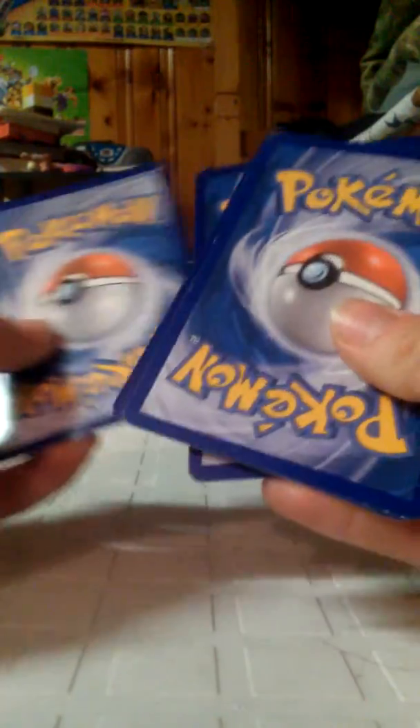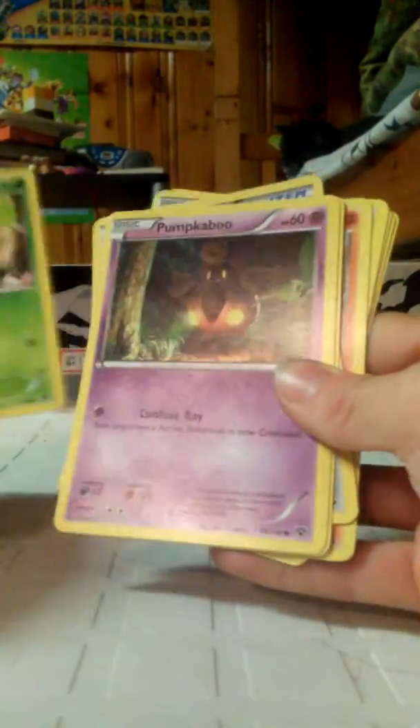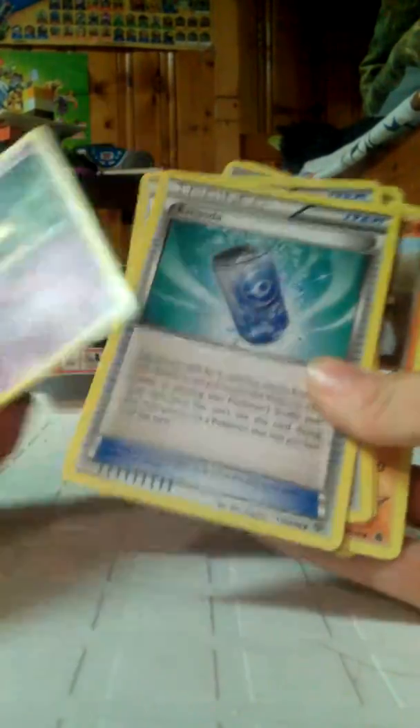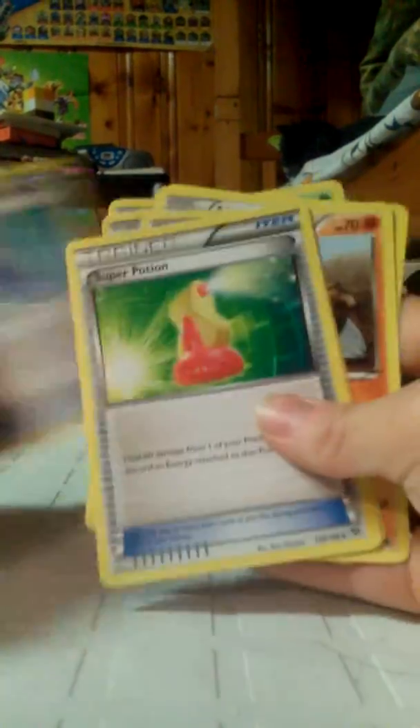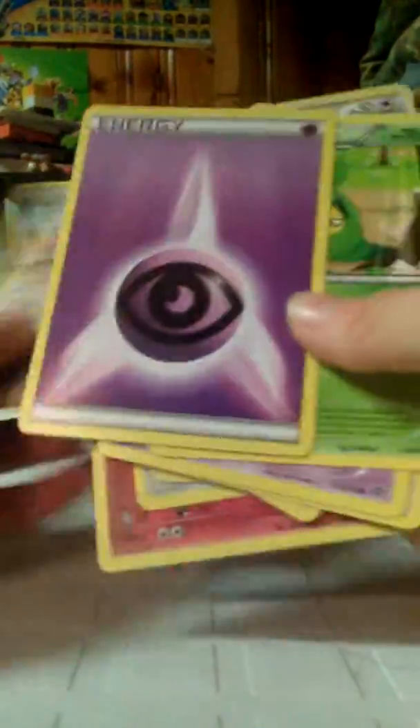Hey guys, welcome back! Today we are here with another Pokémon booster pack unboxing video. Let's go! Okay, we got a Swablu — didn't we get that last time? I don't remember. Pumpkaboo, Eevee, soda, super potion, key, fairy, air bomb, and back to the swag zone.